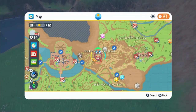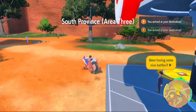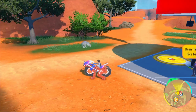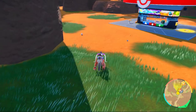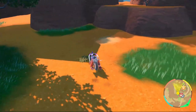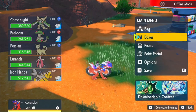For Attack EVs, go to South Province Area 3. Pokémon that give Attack EVs there are Shinx, Yungoos, and Growlithe. Use an Electric-type level-2 sandwich to spawn loads of Shinx. Take out 28 of any of those Pokémon and you'll max your Attack EVs.